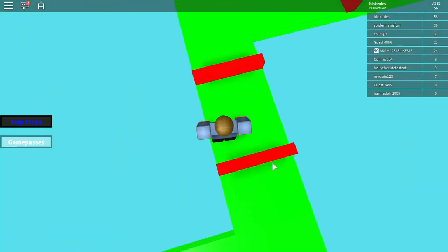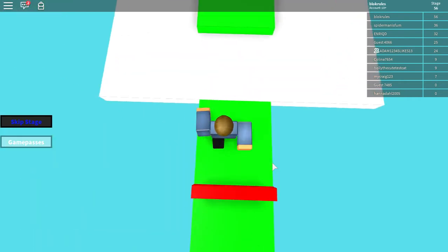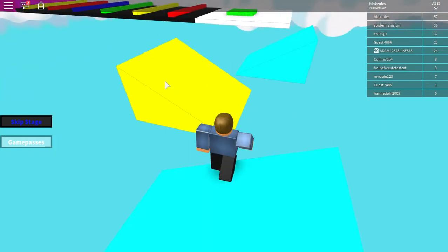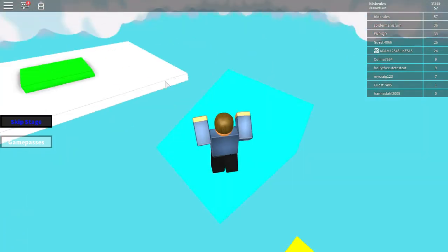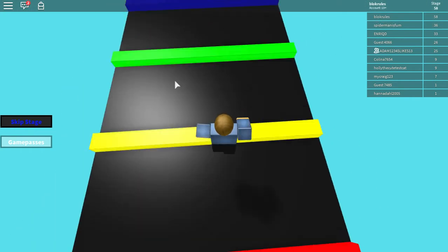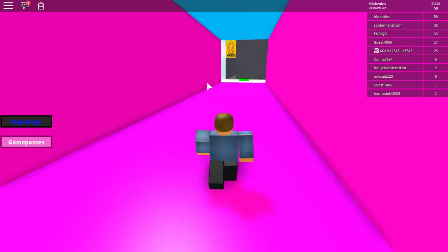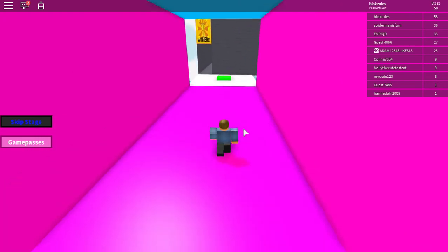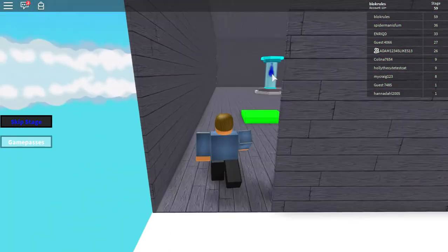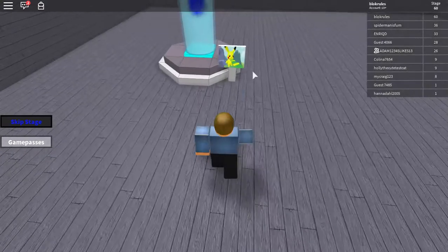When the Roblox character's arms come down sometimes they catch the obstacle and it counts as you touching it, so you die even though you jumped in time — it's just Roblox's physics that let you down there. And that's it — winner! It's 60 stages. It's not much of a winner screen.